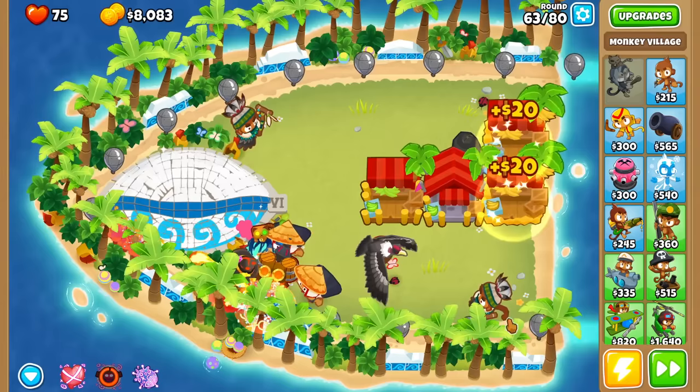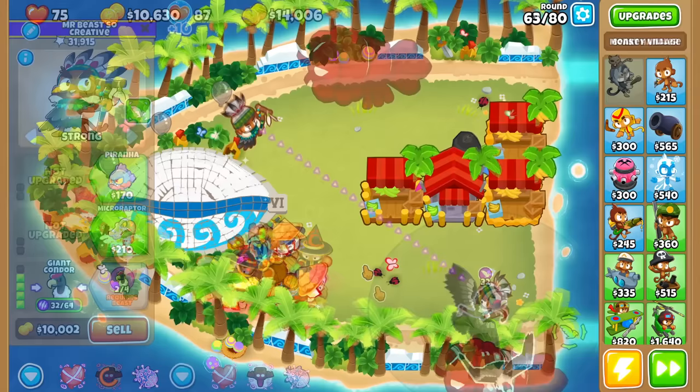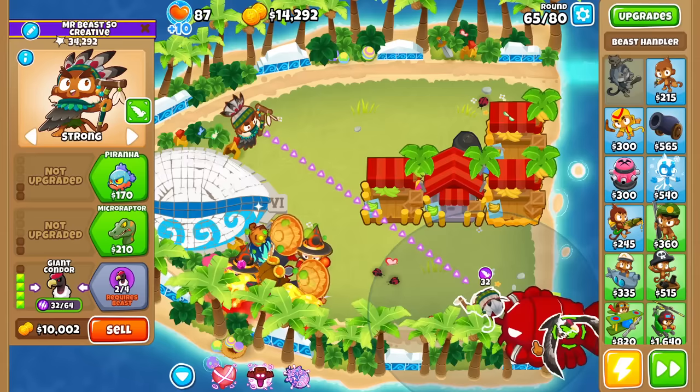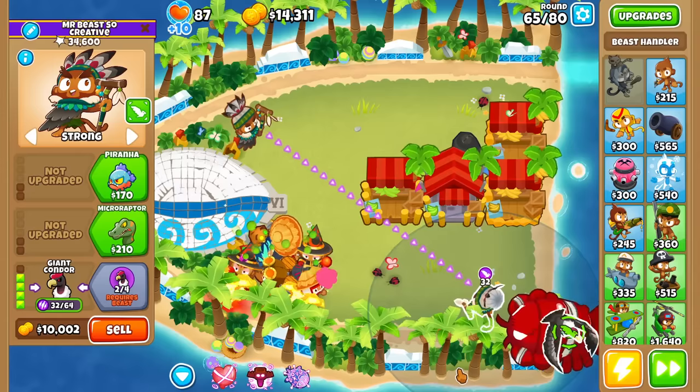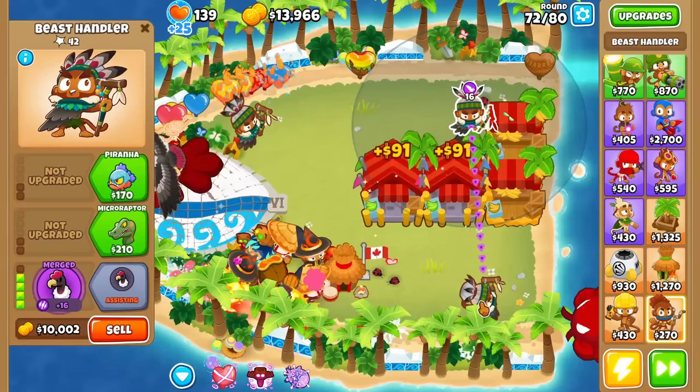I'm going to use the totem to stay alive for waves 2 and 3. We left it all the way down to rainbow — not really a good combination, but enough for this round. I also think I ran into a bug: my Condor was picking up MOABs and also picking up a BFB at the same time — it moved it out of the track. Adding another Beast Center for even more range to pull things back.